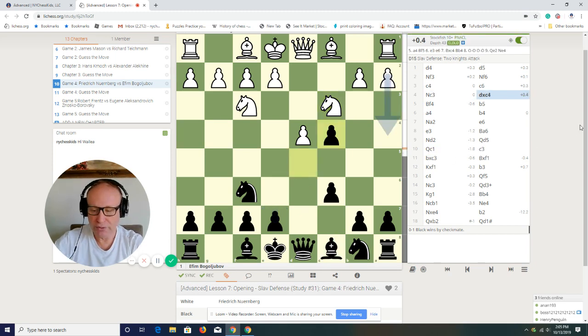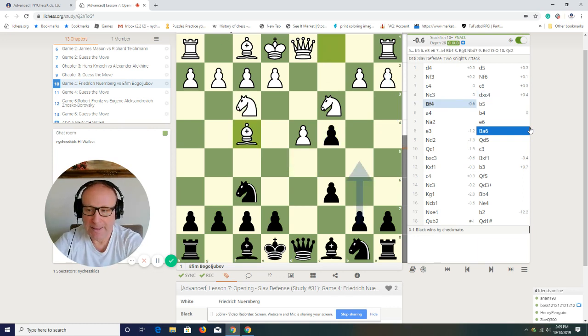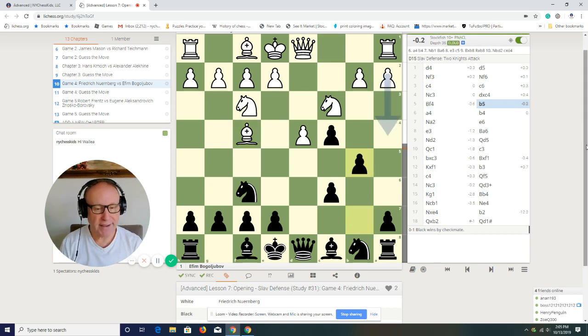Pawn takes on c4 — that's the correct move. Because now you don't allow the queen to go to b3. So why play bishop f4? In the theory we studied a4 or knight g5 — those are the two moves we were looking at in theory. But bishop f4 — let's see this move. When the bishop goes to f4, it's clear that this pawn can be protected now, because if you don't play a4 then b5 is possible. So right now black is pawn up. What can white get for this pawn? This pawn on c4 is protected and white now has to prove what's the reason he gave one pawn for free. You'll see in this game he couldn't prove that.